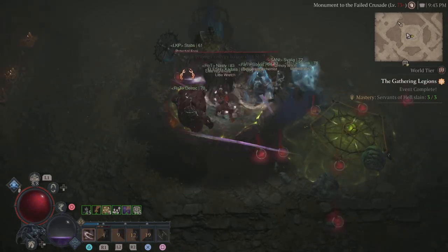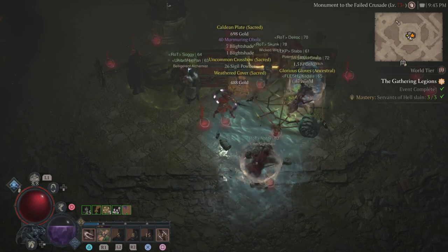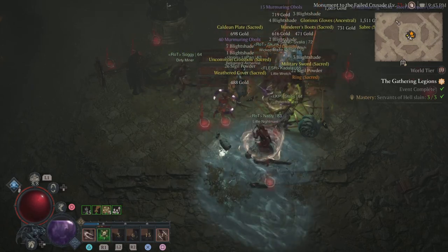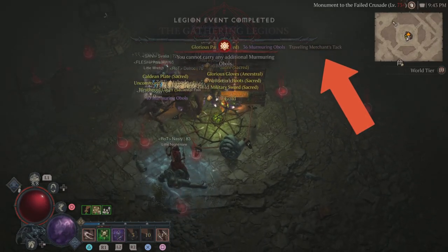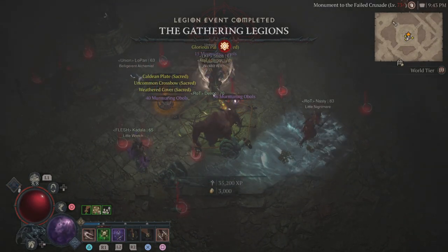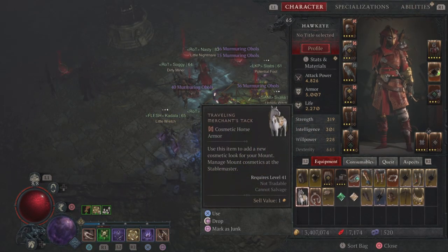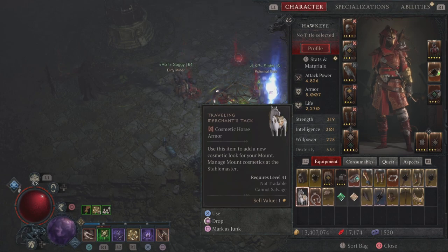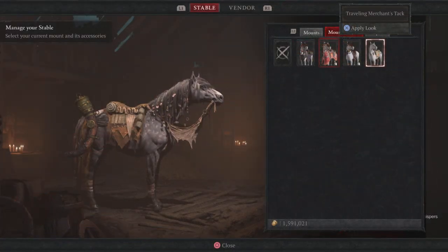It can come from one of three of these chests, so your chances of getting this are pretty good. Although I've gotten the Ghastly Reigns quite a few times from a bunch of different Gathering events — just saying. But there is the drop right there. The Traveling Merchant's Tag Cosmetic Horse Armor. Now all you have to do, of course, is unlock it, and then you can visit your stable master to equip it.